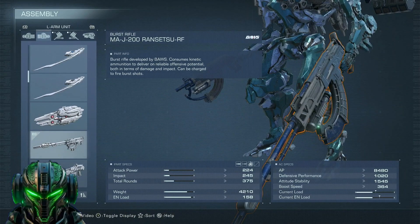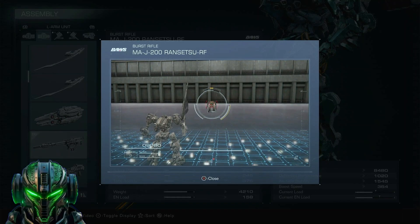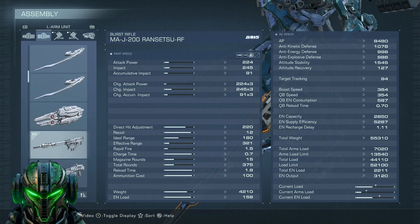Next up we have the burst rifle Rinensetsu RF, which in my opinion is the best medium range slash kiting kinetic weapon in the game. It has good damage, good impact, really good direct hit damage, and its recoil is really low. Its fire rate is also decently low, meaning you can run arms like Basho without losing any accuracy. And of course, it has a nice effective range of 321 meters.